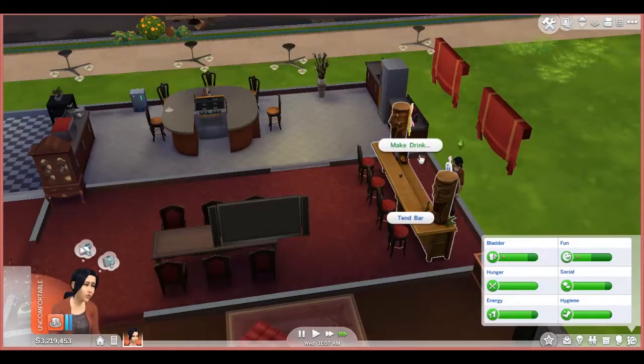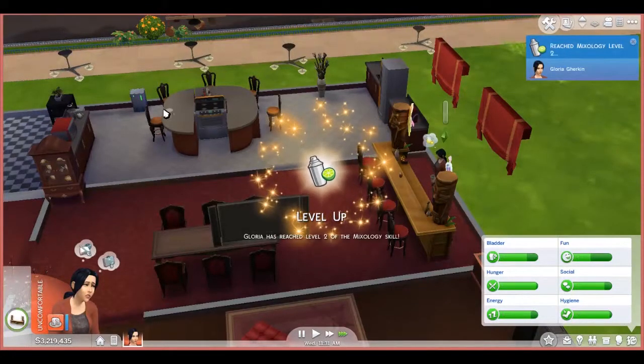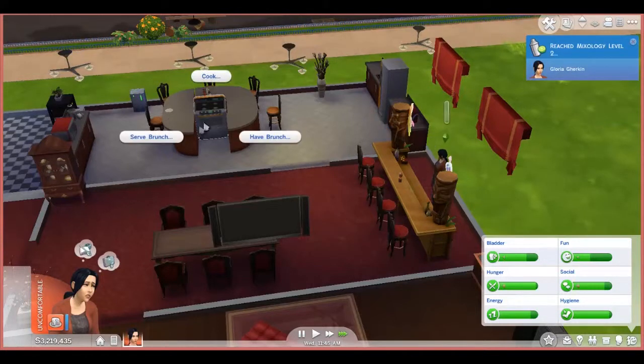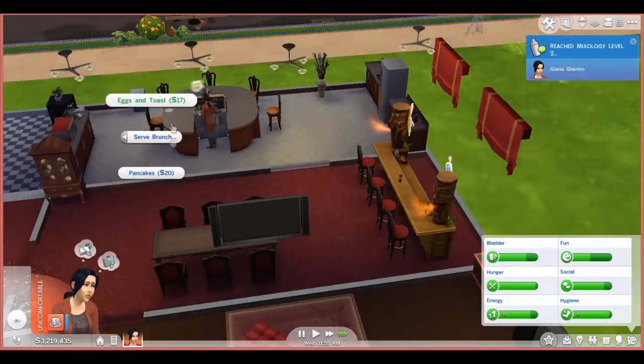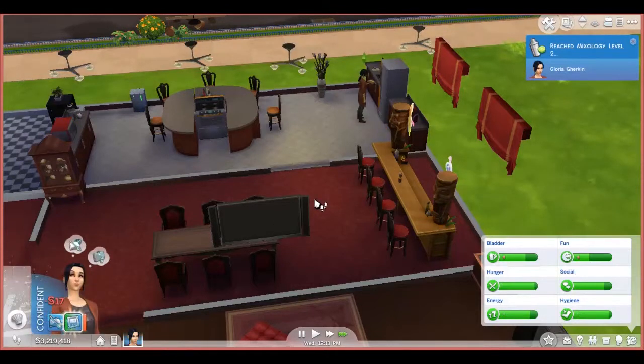She may not like the drink she just made so I'll just get her to make another one - she can't do it bad twice, right? And she's leveled up. I'm going to serve brunch rather than make brunch so I don't make myself poorly - just so she can cook even though there's nobody to serve to.